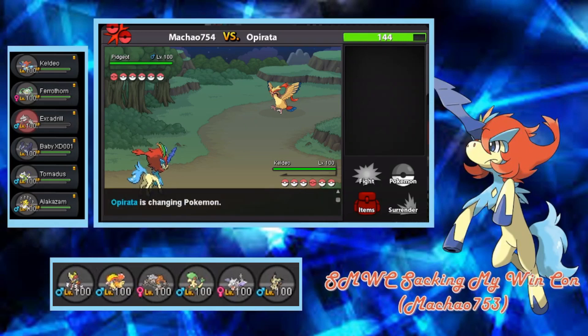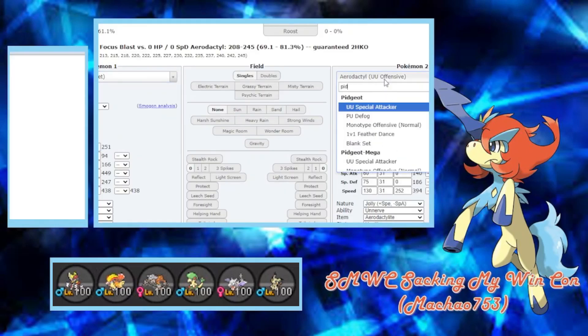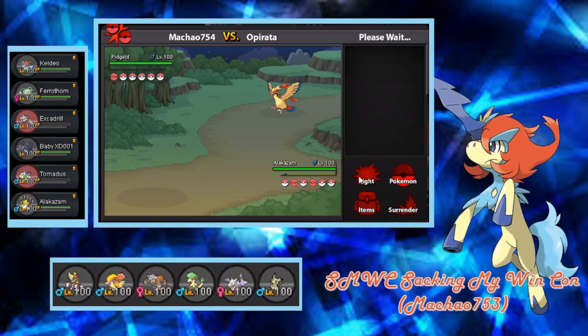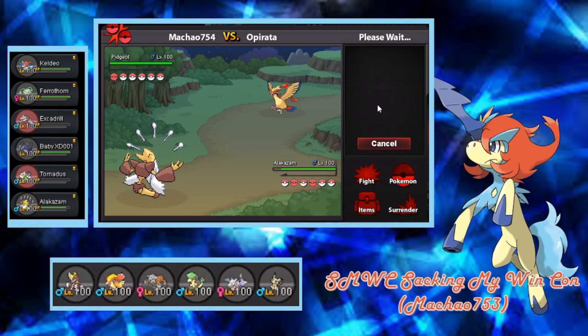This is really bad because I can't go Ferrothorn — he's just gonna Hurricane and Heat Wave. This is a must-keep — go Thorn I guess. This probably does more than 33.5%. And the crit too — I don't think the crit mattered though. Regardless, fucking hacks. And plus this Pidgeot should never outspeed mine, but because I'm fucking poor and shit it outsped me. Really nice. We need damage on this thing, so hopefully we hit him. Because if we don't get damage on Pidgeot we're fucked.